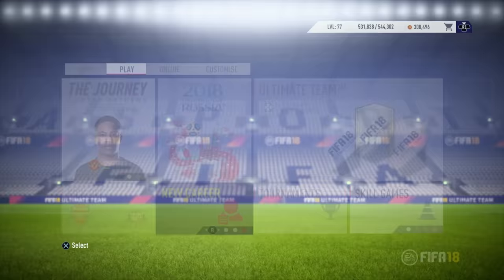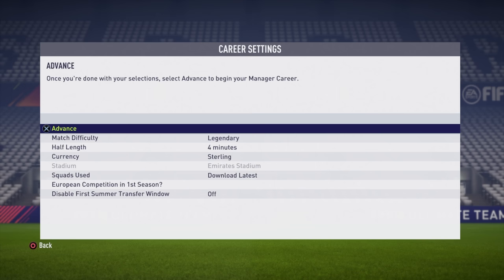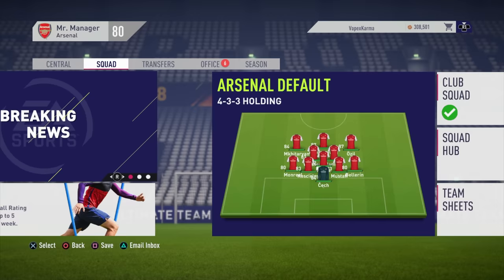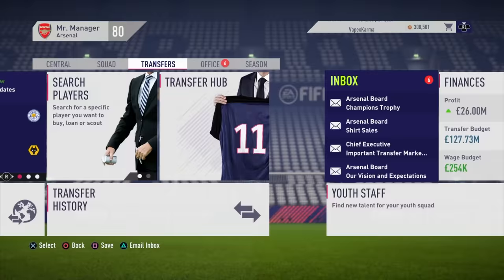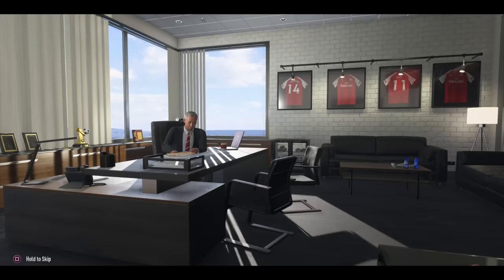Let's take a look at career mode now. You have these manager avatars where you can customize the tracksuit, suit, shirt and tie — you couldn't really do much with them anyway, so I'm glad they're gone. Here are the career mode menus; not much has changed over the years. The main thing FIFA 18 career mode introduced was the new style things, a bit of training, skill games, and cut scenes when you went into the transfer hub to buy and sell players and do contract negotiations. That was the first time we saw that in the game.